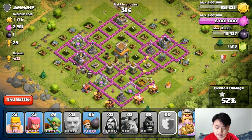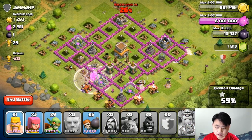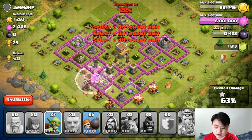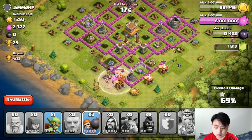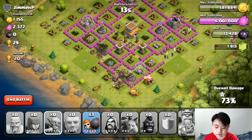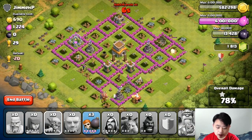Now I'm going to activate the barbarian king's iron fist ability — boom, iron fist! I'm going to draw in two barbarians to help out, and a couple of archers and goblins as well, and maybe two wall breakers to destroy the walls. Here comes the goblin to attack the inner side of the elixir storage — though actually the elixir storage doesn't really mean a lot. The goblin is running in.